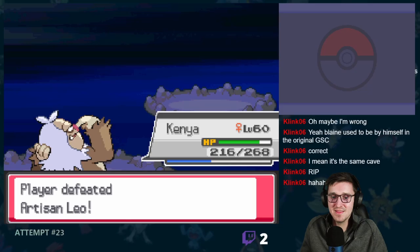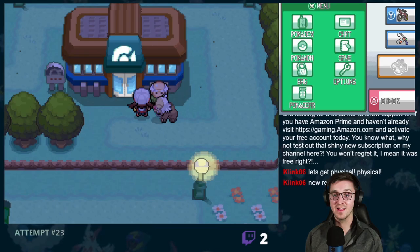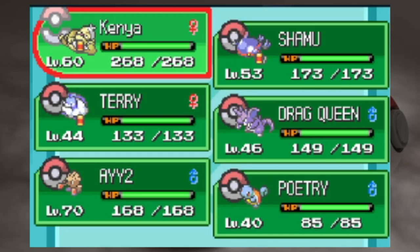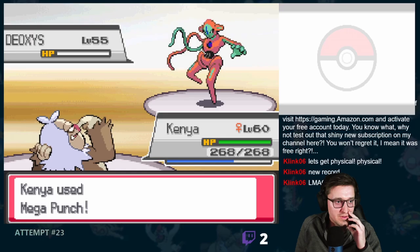Blaine's team was a scary one. First up was Kricketune, who went down to a single Rock Wrecker from Slaking — okay, that was really not one of the scary ones, I promise. Regice was next and knocked out Umbreon with a crit hit Dragon Claw before going down to a crit hit itself. Last up was Arceus, and man it was a doozy. It eventually went down to Slaking's Rock Wrecker, and with that, we had defeated Blaine's team and earned ourselves the Volcano Badge.